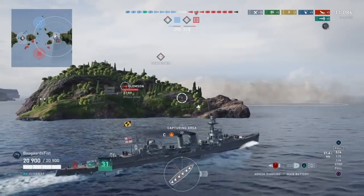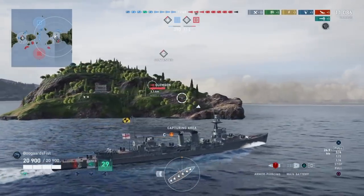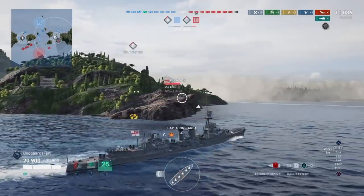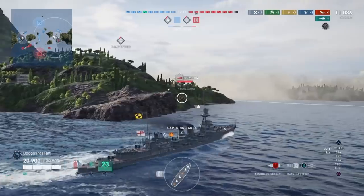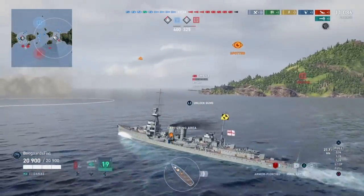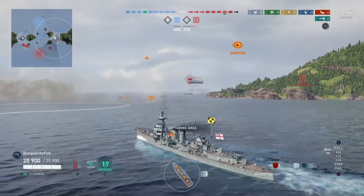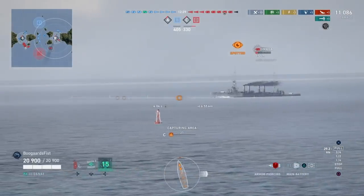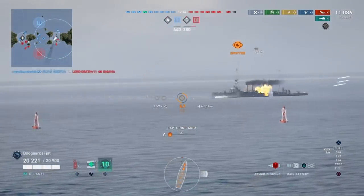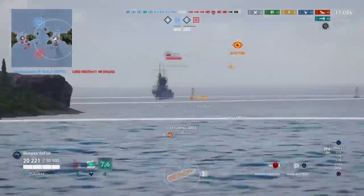Destroyers — we've only played the Diné so far but I'm expecting these cruisers to be quite effective against you. Clemson here, we're going to come around this island but we do get spotted. I was expecting a third ship behind them — I thought maybe this Omaha or whatever might have been part of this group, but then we do see the other cruiser behind them to the left.